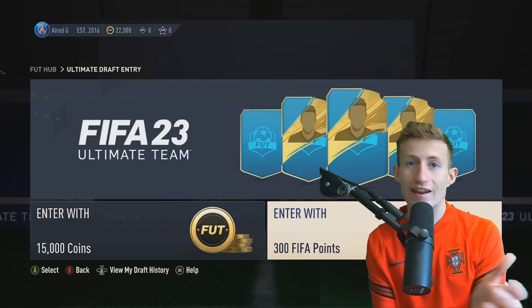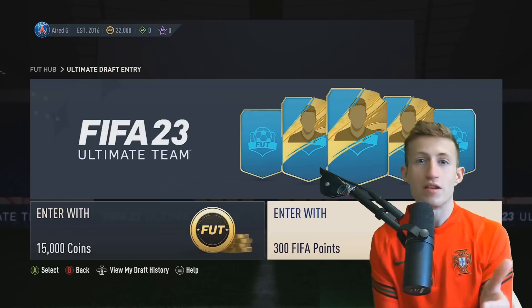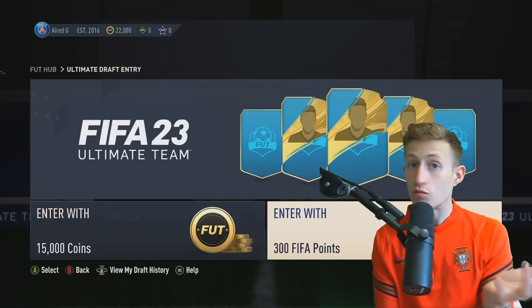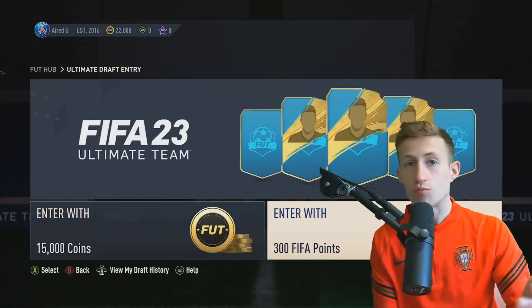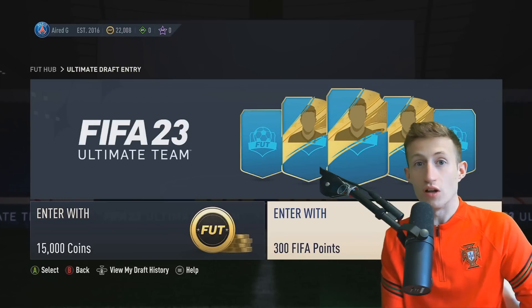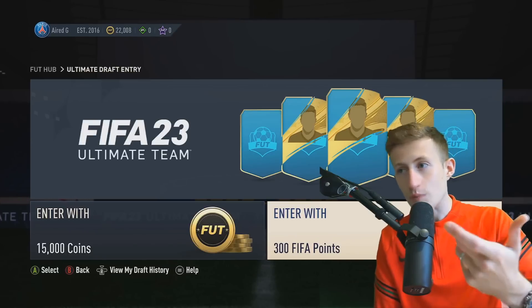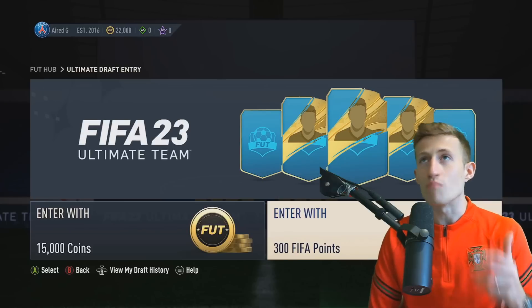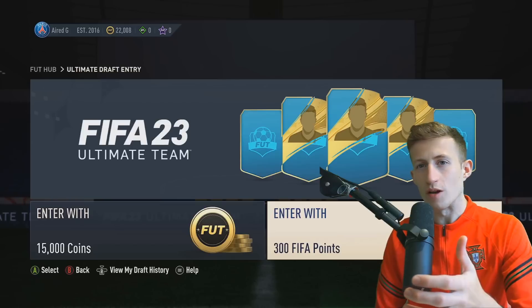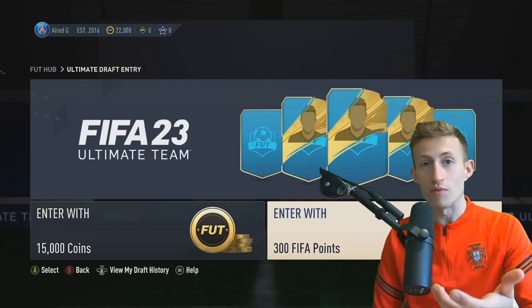If you spend all 4,600 FP immediately on packs, it'll be gone in 15-20 minutes and then you're done. You won't pack anyone good, and most players you get will be at the lowest price range and won't sell for anything because no one wants them. With FUT Draft, you can turn those FP into consecutive wins and earn 25k, 35k, and 50k packs - far better value. Even if you're not that skilled, it gives you enjoyment, lets you try better players, and earns bonus packs.